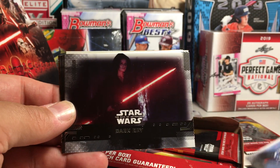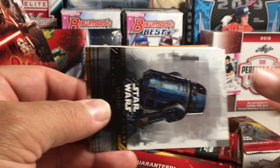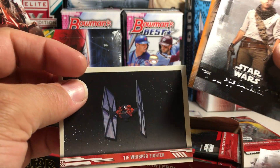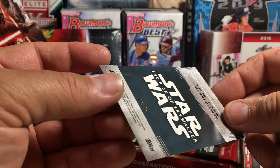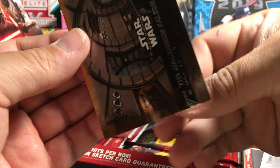First Order Hallway, Dark Ray, First Order TIE Fighter, R6, Kato Kokonix, Poe Dameron, TIE Whisper Fighter, and it looks like there's a numbered card. The Millennium Falcon Hallway — that one's 7 out of 99. Orange Parallel.